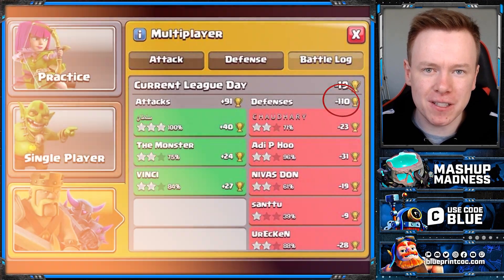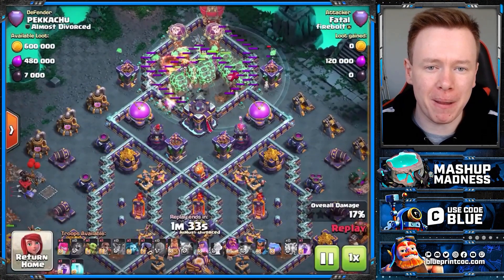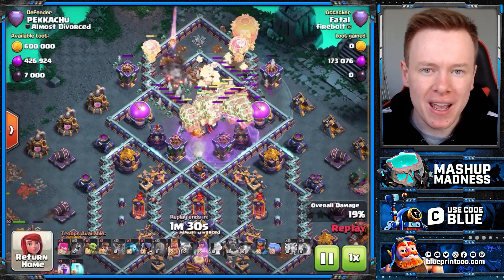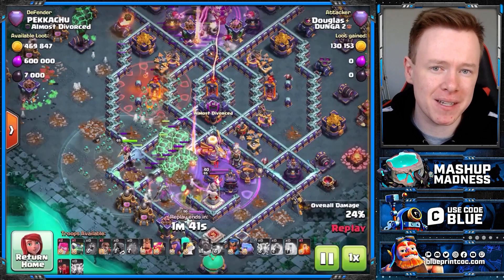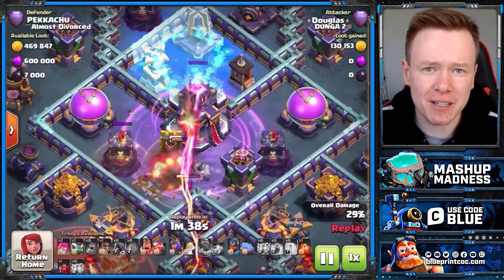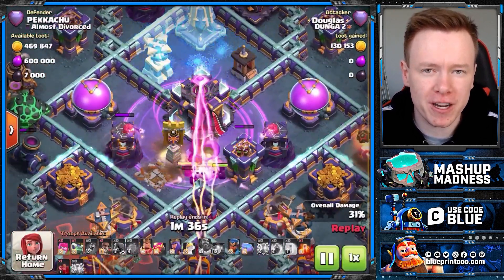Look at these insane defensive logs. This is a new base built by Pikachu, a new builder at Blueprint, and this base specializes in dominating Lava Loon attacks. Using this base, Pikachu climbed from 5,600 to 5,900 in three days.